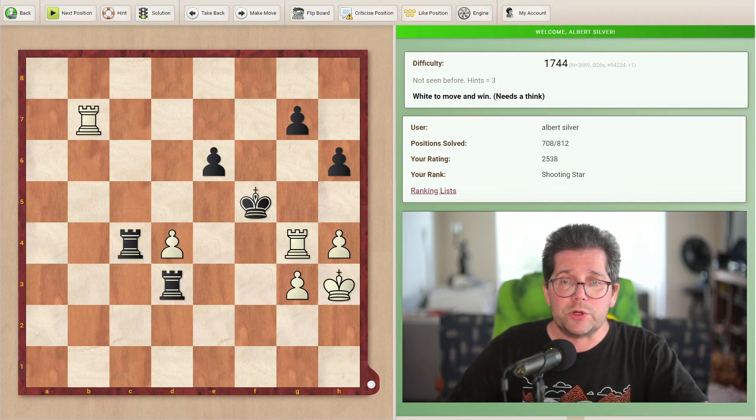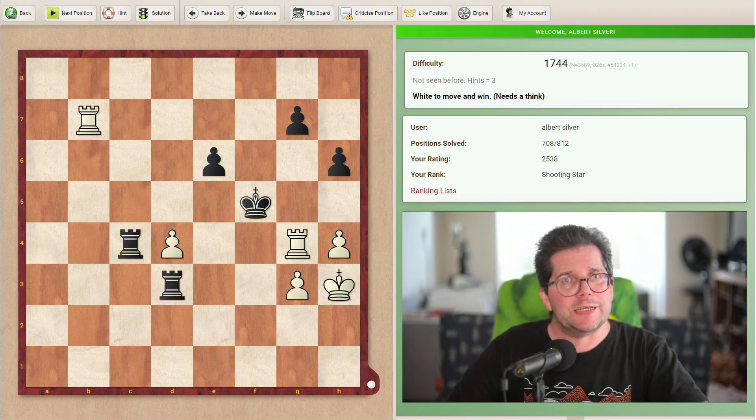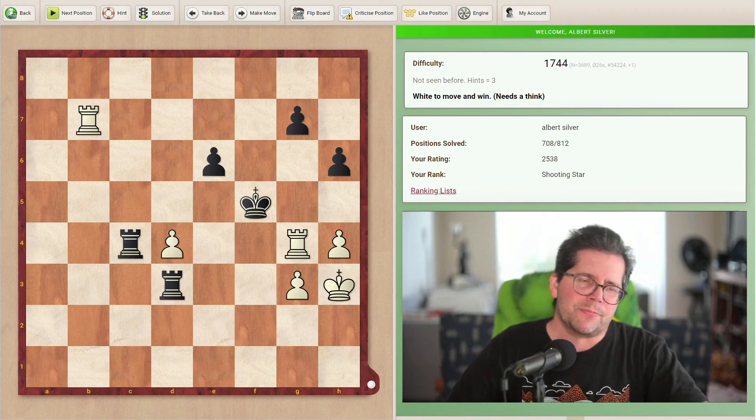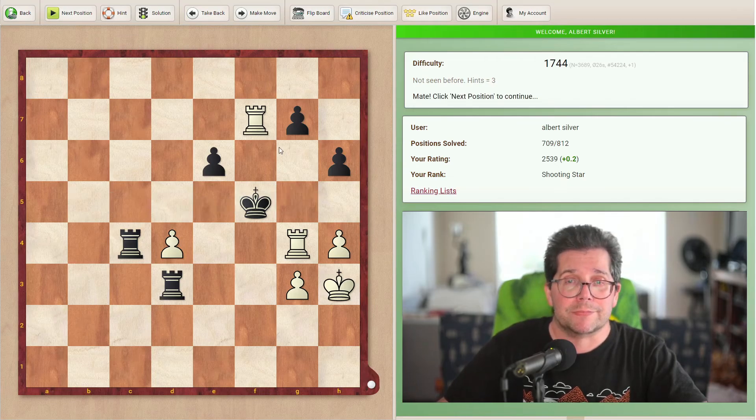It says white to move and win, difficulty 1744 to find this particular move. And yeah, I don't think so — this as far as I can tell is just a mate, so let's just get to it. Well, no surprises.